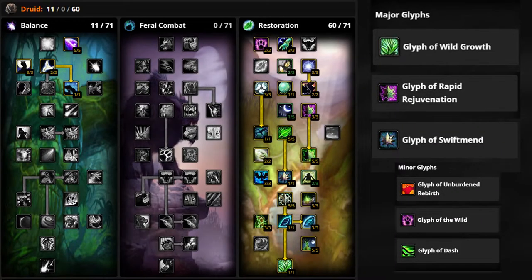Let's start with the talent builds. This will be your cookie cutter Restoration talent build where you pick up some key talents for more single target healing like Empowered Touch, Natural Perfection, and Living Seed. This build is great for when there's fewer healers in your party such as 10 mans or dungeons, though you're still able to do raid healing in 25 mans. The glyphs for this build will be Wild Growth, Swift Mend, and Rapid Rejuvenation, though you could swap that last glyph for Nourish.